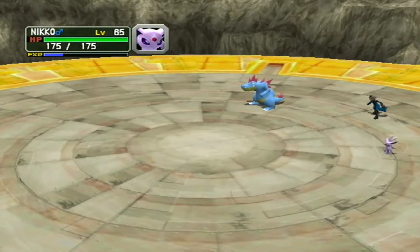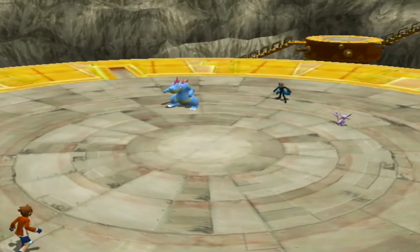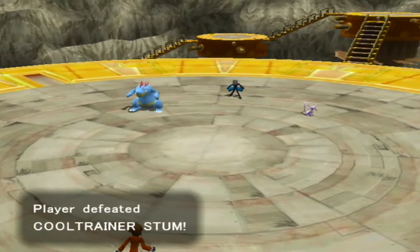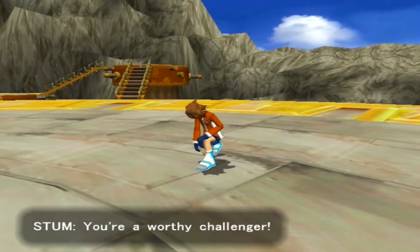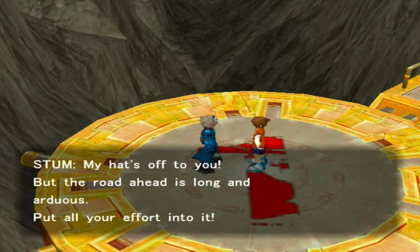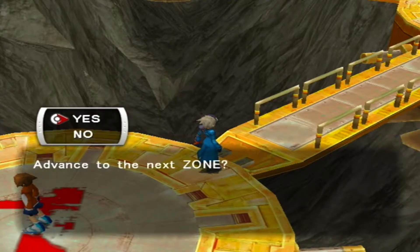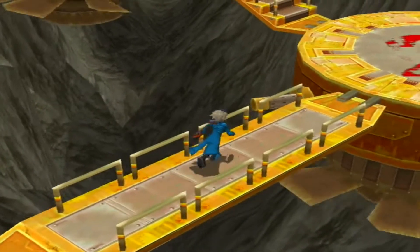We're just gonna look at that 46 experience points — first battle done. We're just gonna decimate everything with Surf most likely. 'You're a worthy challenger.' I'm also insanely overleveled, Mr. Cool Trainer. 'My hat's off to you, but the road ahead is long and arduous — put all your effort into it.' His hat actually is off because he's not wearing a hat. Let's go to the next zone.